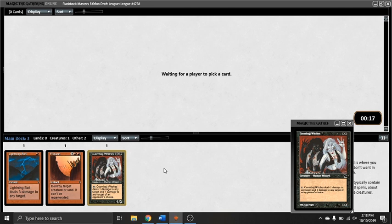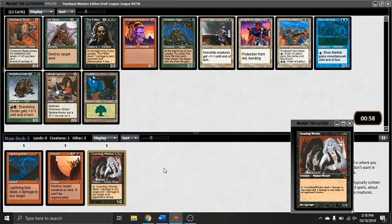Two drafts ago I had a deck with two of them, and it was insane. The opponent just couldn't play any X/2s, and of course, because the Witches themselves have 3 toughness, it's just so hard to deal with them. It's not like you can ping your opponent's 2-toughness creature and they can ping one of your Witches thinking that it'll die, because of course the 3 toughness keeps it alive.